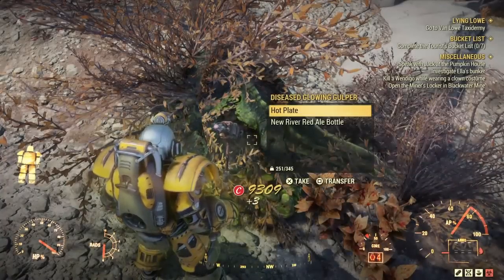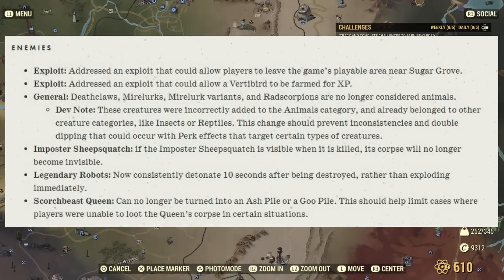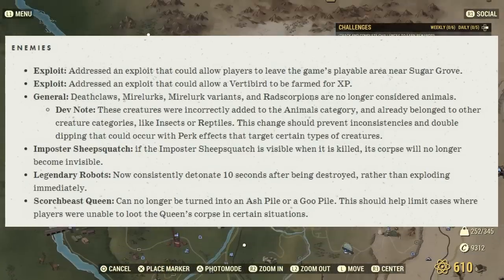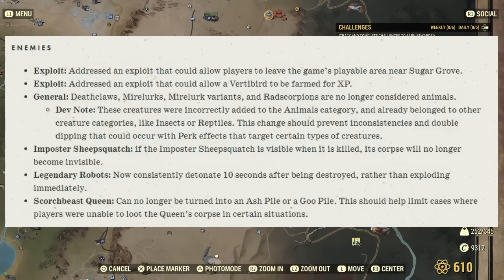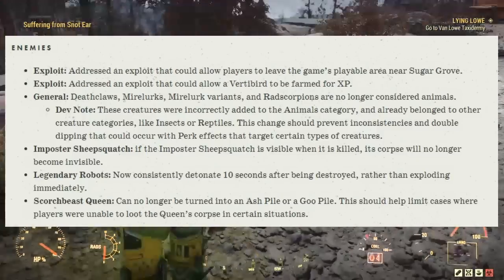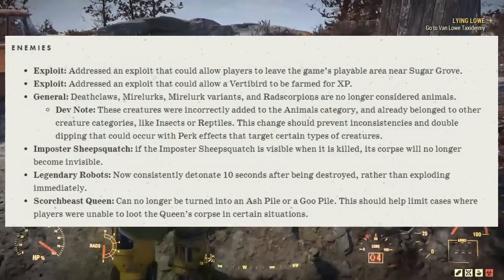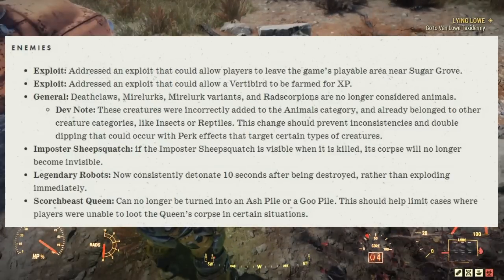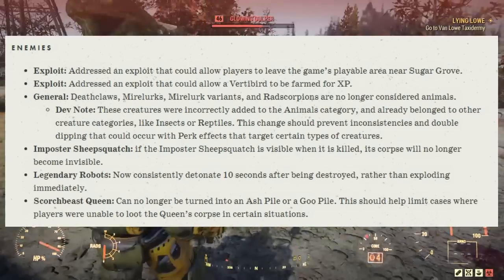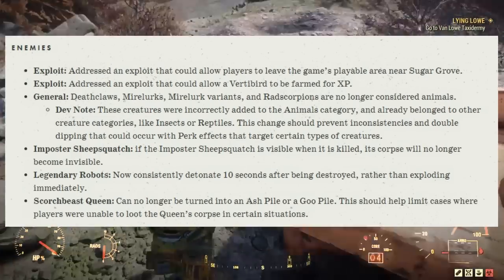Under enemies — exploits: addressed an exploit that could allow players to leave the game's playable area near Sugar Grove, and also addressed an exploit that could allow a vertebrae to be farmed for XP. General: Deathclaws, Mirelurks, Mirelurk Queens, and Rad Scorpions are no longer considered animals. Dev note: these creatures were incorrectly added to the animals category and now belong to other creature categories like insects and reptiles. Imposter Sheepsquatch: if an Imposter Sheepsquatch is visible when killed, its corpse will no longer become invisible. Legendary robots now consistently detonate 10 seconds after being destroyed rather than exploding immediately. Scourge Beast Queen can no longer be turned into an ash pile or goo pile, which should help limit cases where players were unable to loot the queen's corpse.